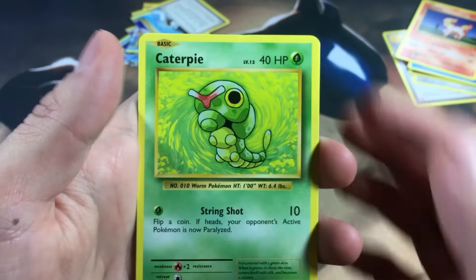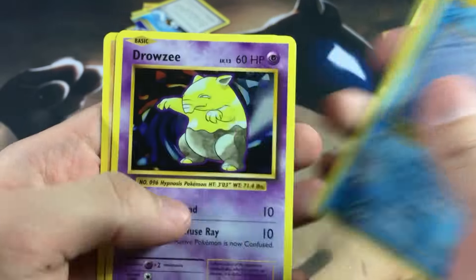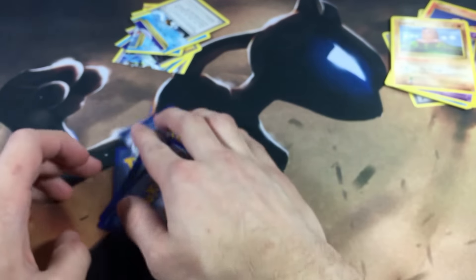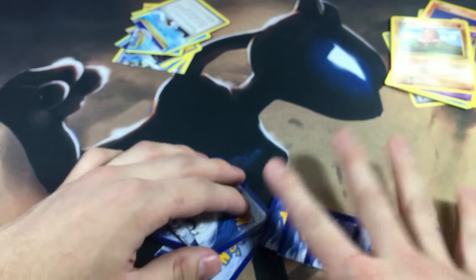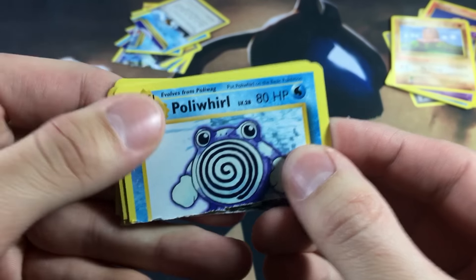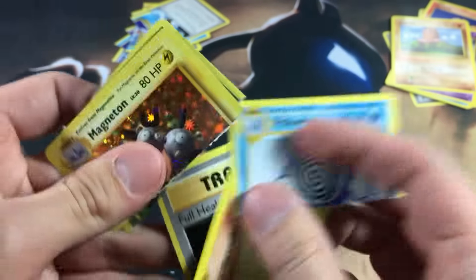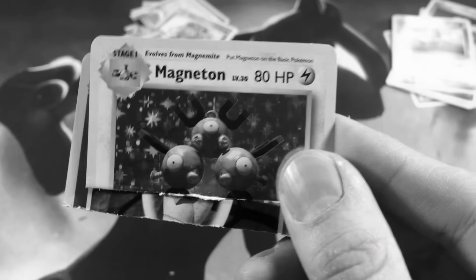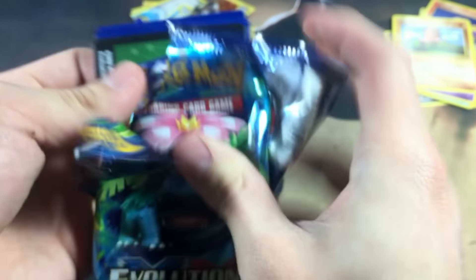In the cut pile we got Caterpie, Pidgeot spirit link seal, Drowzee, and Diglett — which means the rare is in the safe pile. We got a Magneton hollow right there. Unfortunately I ripped it — Magneton, I'm sorry, you cannot evolve to Magnezone anymore. I didn't even have that hollow for my collection yet, so that's a shame.